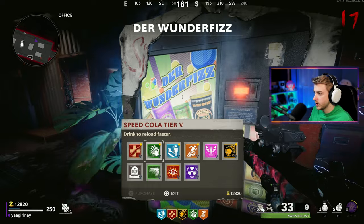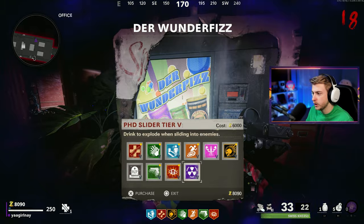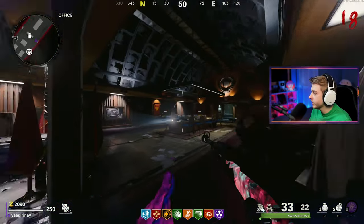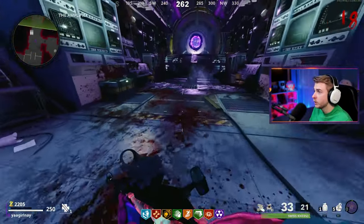We'll see if Ring of Fire will still keep us alive once these Toxic Growth bushes start to decay. Let's grab Stamina Up, Mule Kick, and Death Perception. I guess we can get PhD and we're done — don't really need anything else. We'll probably grab Tombstone later, maybe Elemental Pop if we start getting messed up. For now let's head back to our spot and see how long we can last.